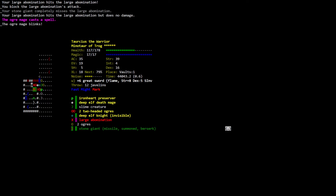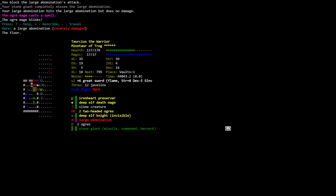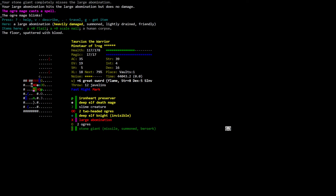Is this mine? A large abomination — here, a large abomination severely damaged. You block the large abomination's attack. Here: a large abomination heavily damaged, summoned, lightly drained, friendly. Items here: a zero flame, a zero scale. A two-headed ochre wielding a zero giant club and zero dire flame — moderately wounded. Let's see — there are one, two, three, four, five, six enemies all lined up in a row!